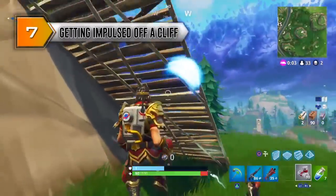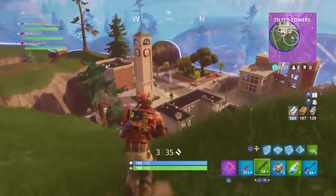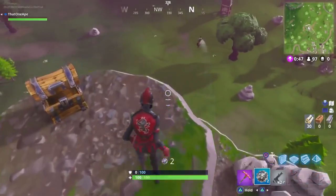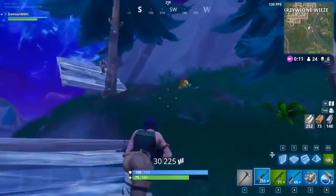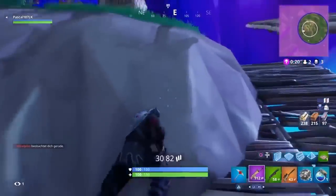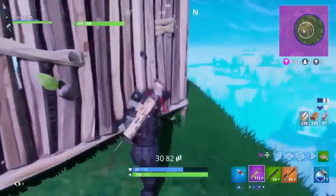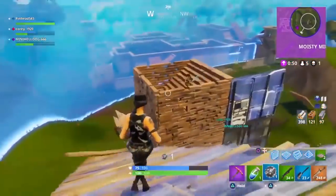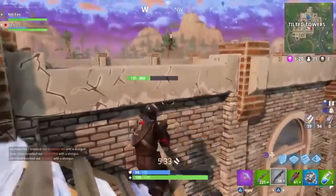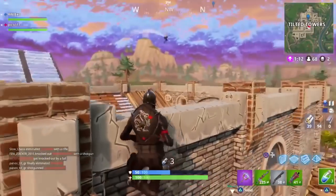At number 7: getting impulse-grenaded off a cliff. Most players have a love-hate relationship with impulse grenades — they're a ton of fun and extremely helpful for pushing enemies or escaping situations. But they're probably the most annoying thing in the game to get killed by. The most frustrating way to die in Fortnite is when someone drops an impulse grenade at your feet and blasts you off the side of a mountain, without having to outbuild, outshoot, or outmaneuver you. That said, killing someone this way is one of the most fun things to do — glass half full, half empty.